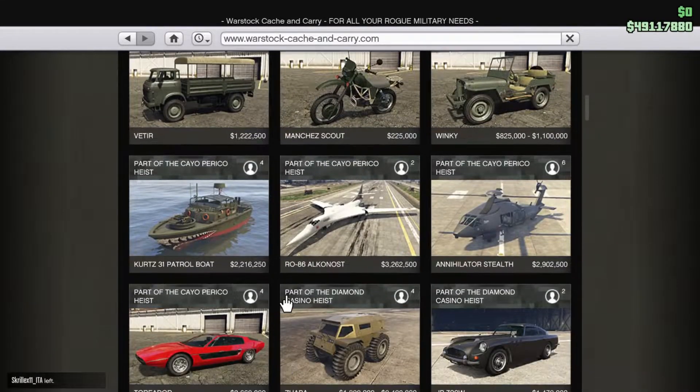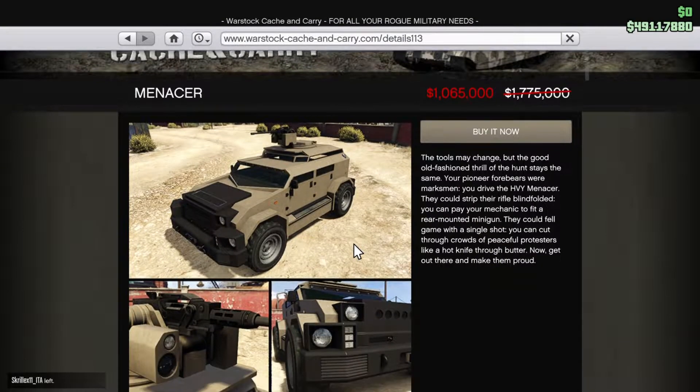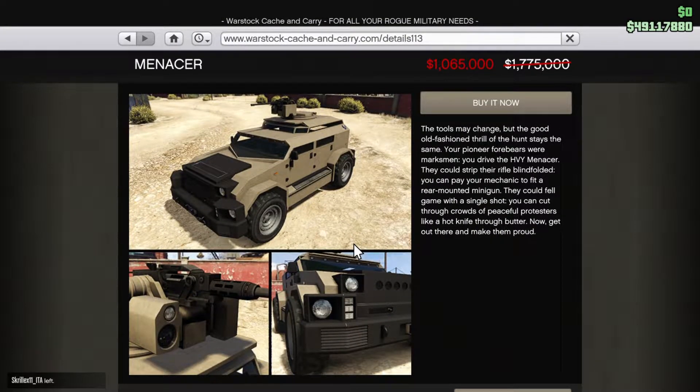Welcome back to another GTA 5 Online video. Today we are checking out the Menacer. This is an armored and weaponized vehicle. You can get it on Warstock for 1.7 million this week, with a discount for only 1 million.